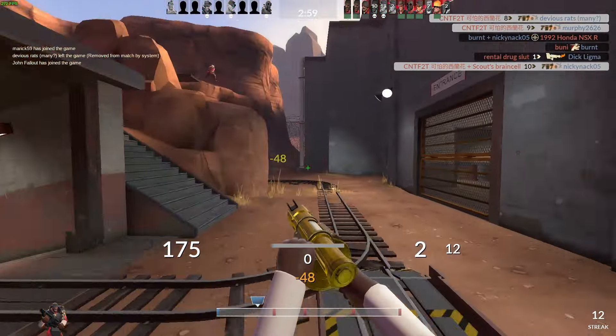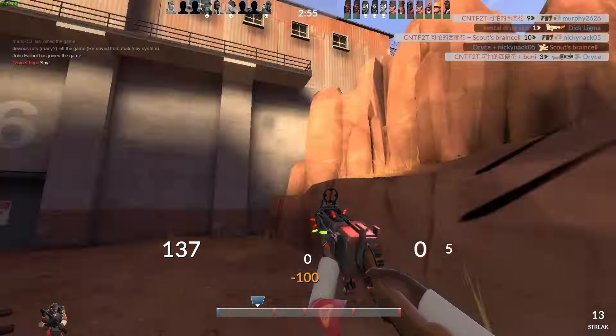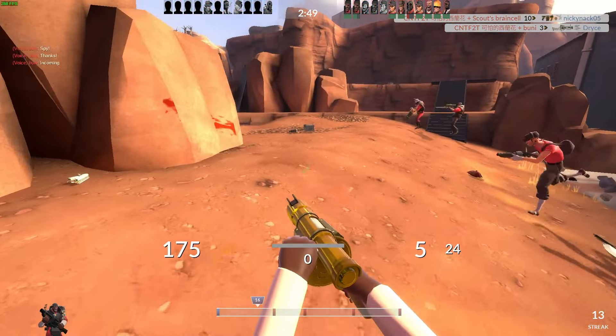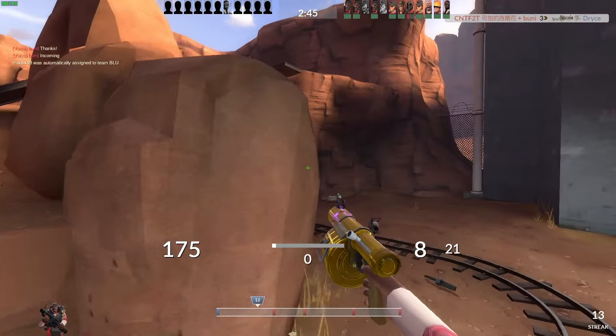If you rewatch that sequence, you will notice that I am doing a very good job of spacing and playing medium range and not getting too close to my opponents, which is really ideal as Demoman, especially when you don't have a medic. You don't want to take any damage — you want to play just outside your enemy's effective range and just at your effective range.